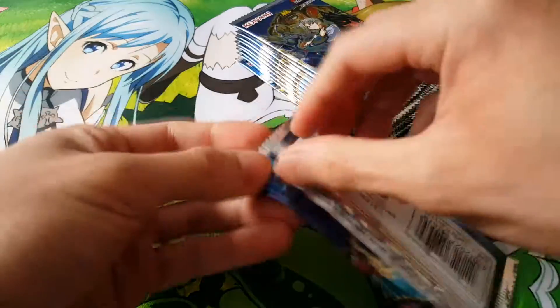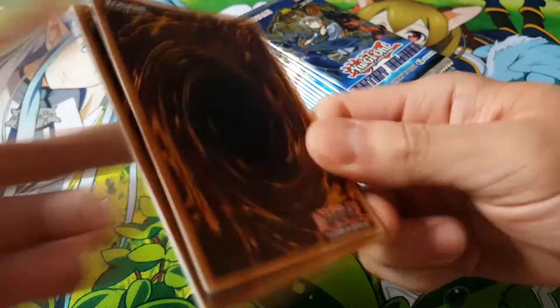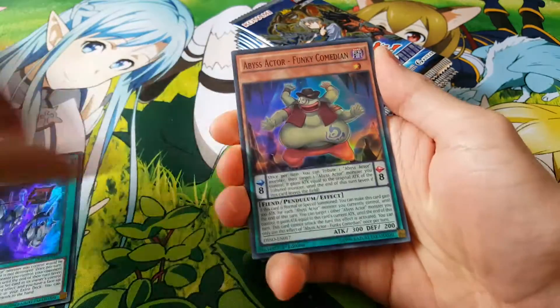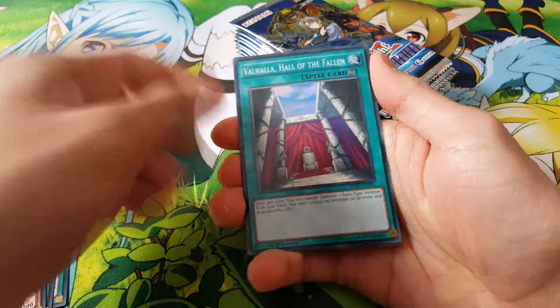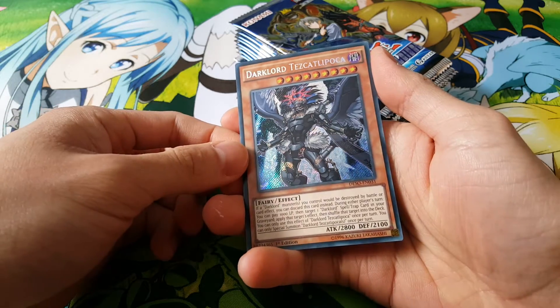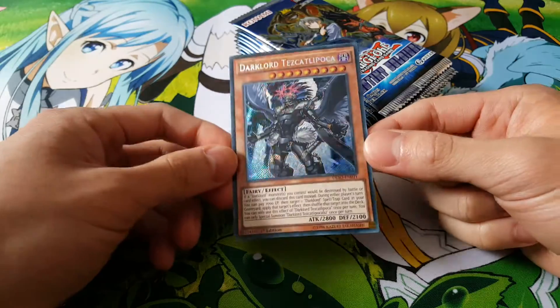Pretty much I'm hoping to get all the Dark Lords, so let's see what we can find in here. Some more Abyss Actors, here's Funky Comedian, Dark Lord Asmodeus — an old reprint. Valhalla, a really good card actually. And we have a Tezcatlipoca. So here's our second one, not bad.